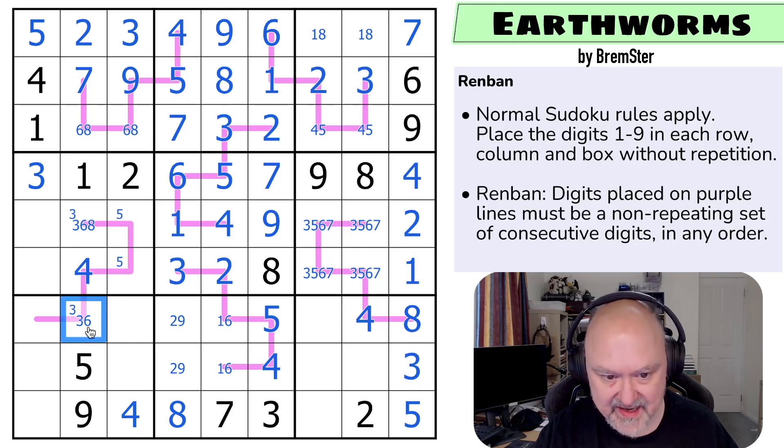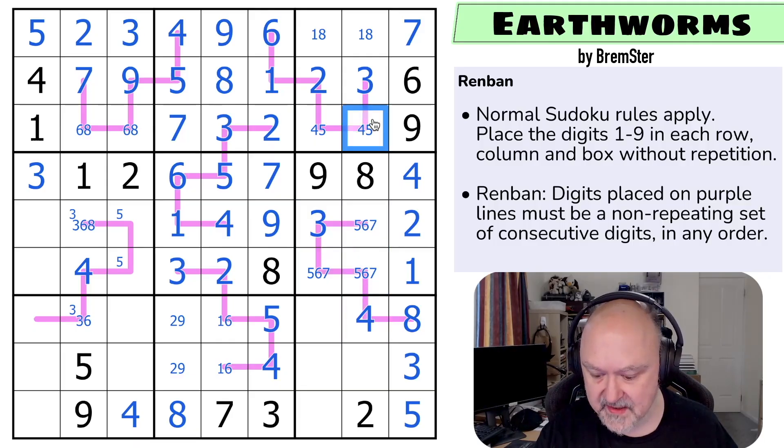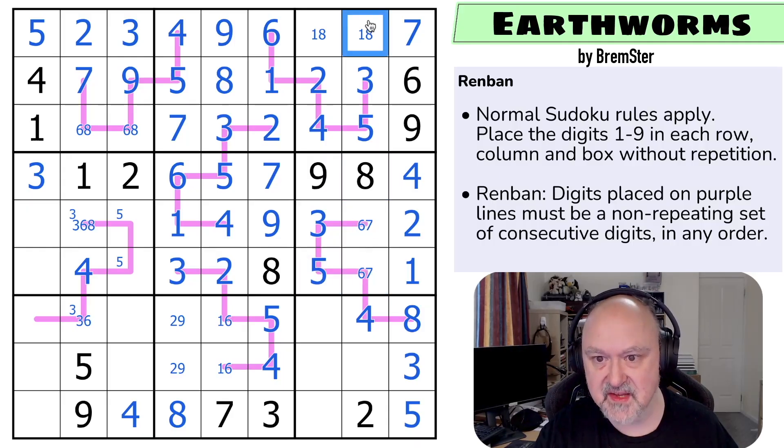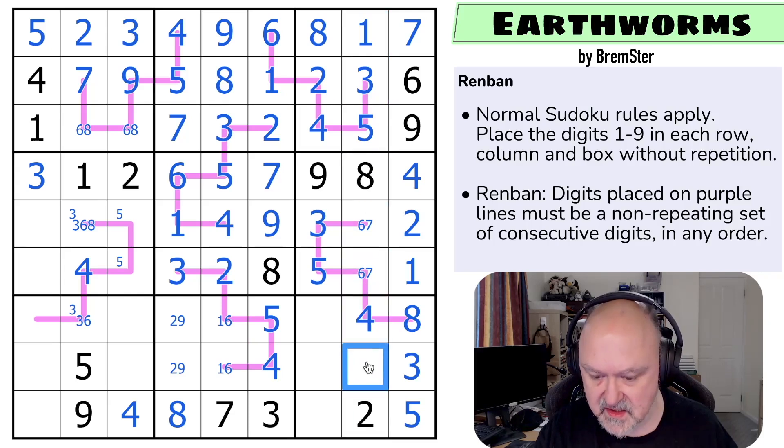The eight takes eight out of there. These are three, five, six, seven. There's no three there or there — that's the three. These are five, six, seven. The four looks up, making that the five and that the four, which takes five out of those, making that the five. This is six-seven. The eight looks up, making that the one and that the eight. And now this is naked — one, two, three, four, five, six, seven, eight — that's a nine.